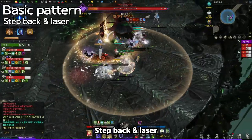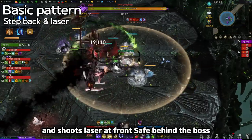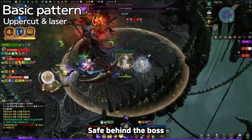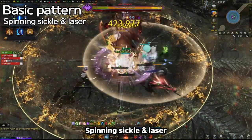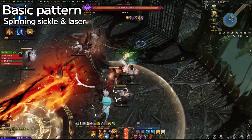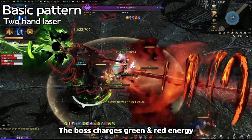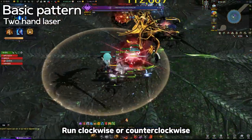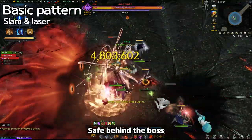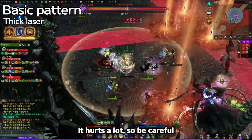Basic Patterns. Step Back and Laser: the boss steps back and shoots a laser forward — safe behind the boss. Uppercut and Laser: the boss swings up and shoots a laser forward — safe behind the boss. Spinning Sickle and Laser: the boss throws a spinning sickle and shoots a laser backward. 2-1 and Laser: the boss charges green and red energy then shoots a laser that runs clockwise or counterclockwise. Slam and Laser: Akana slams and shoots a laser — safe behind the boss. Thick Laser: Akana opens a red gate and a thick laser falls on players — very dangerous, be careful.